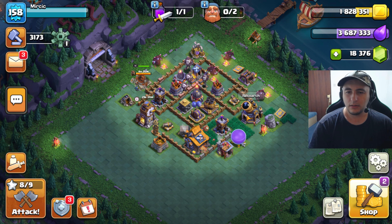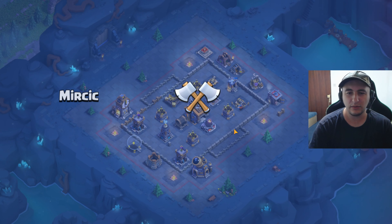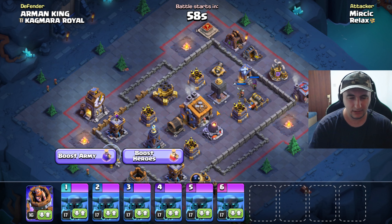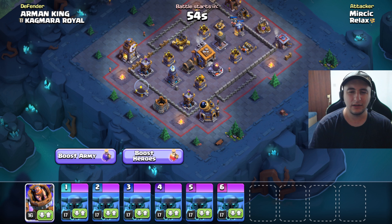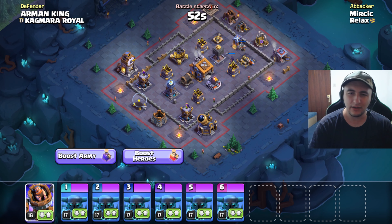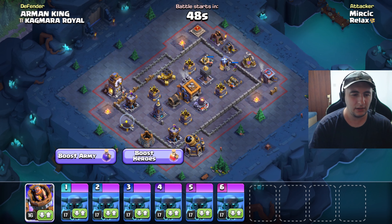Okay, so I think we go for this last star for the next one. I'm thinking of spending this elixir maybe on some hero upgrade. I kinda want those PEKKAs to go to a high level. We'll probably need that.